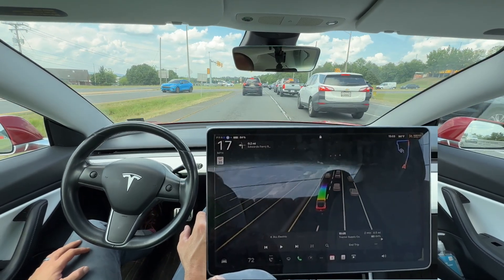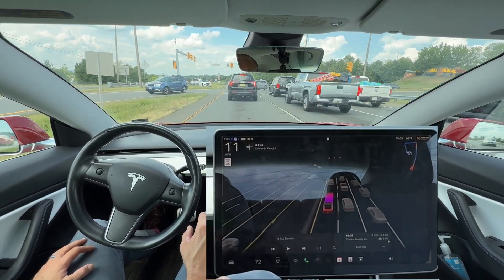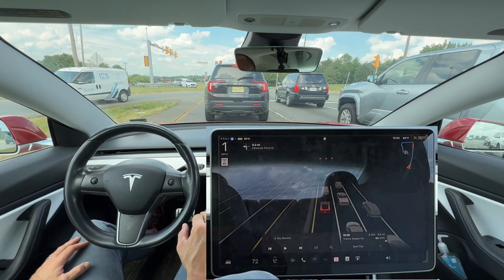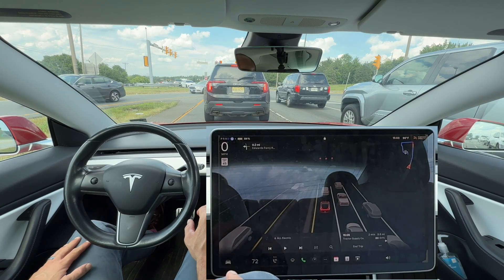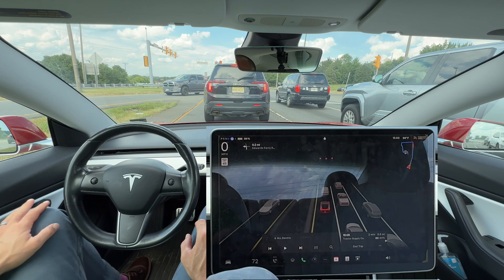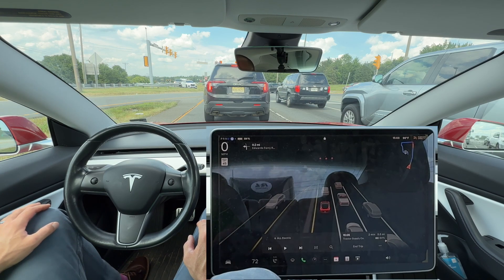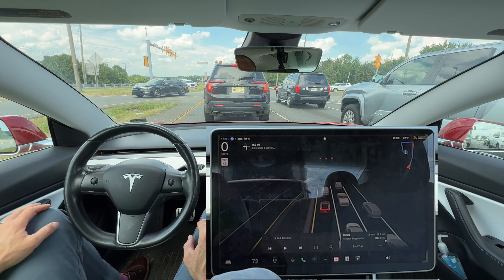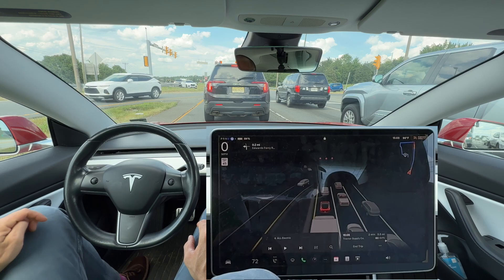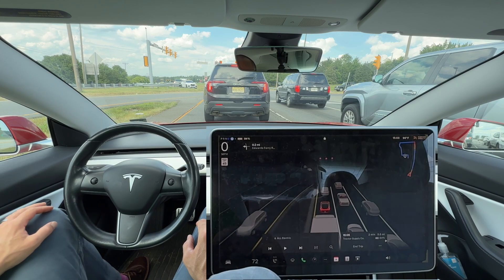So it shouldn't go through there, but now it does — two lane changes over because we do need to make a left-hand turn. Legally speaking, that was a solid white line and the FSD shouldn't do that. Have I seen vehicles do that before? Yes, including a police officer making that same maneuver. So technically, yes, the FSD — or rather me right now, since this is FSD Supervised — could get a ticket for that. But it is what it is.